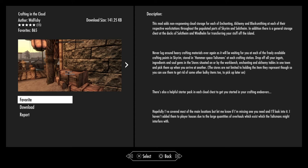In addition, there is a general storage chest at the docks of Solstheim and Windhelm for transferring your stuff off the island. Never lug around heavy crafting materials ever again. So this basically works like the workbenches in Fallout 4 — once you've set up a shared line between them, you can pretty much access everything from every workstation regardless of whether you're on Solstheim or anywhere else. Whatever you store in a potions table, it'll be available to use at any other station.